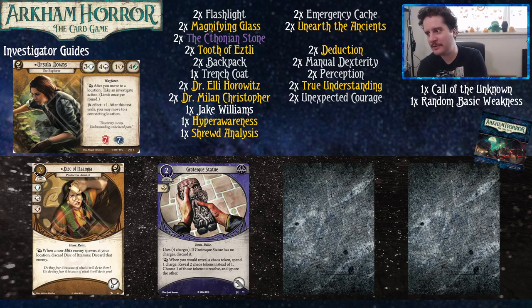Before we move on to the experience cards from The Forgotten Age, a quick shout out to Relic Hunter and Charisma. They're permanent cards that you can easily proxy just by writing Charisma or Relic Hunter on a piece of paper. Something you should look at as well if you don't have access to those. They're fairly strong in Ursula.